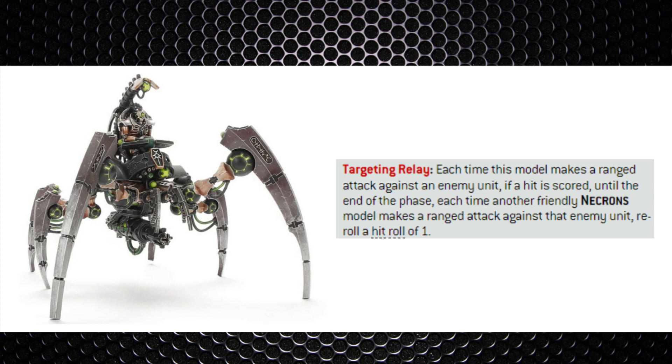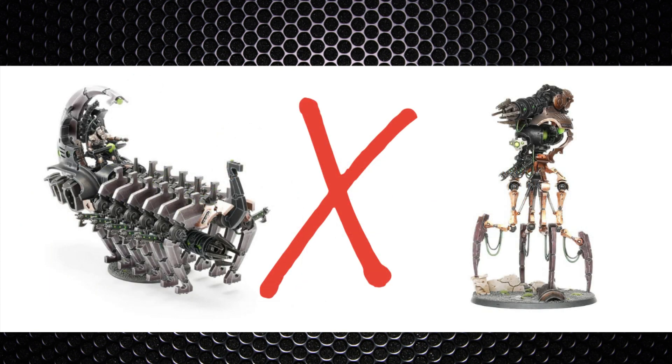Any extra damage you can cause from your HQs is more than welcome. Triarch Stalkers can also be a worthwhile investment — you're likely to focus fire on a particular deep striking unit entering your area anyway, so an army-wide re-roll of ones against that unit is very effective, especially paired with My Will Be Done for your Warriors. As for the Doom Stalker or Doomsday Arc, use those at your own peril — blast weapons versus melee factions doesn't really go very well.